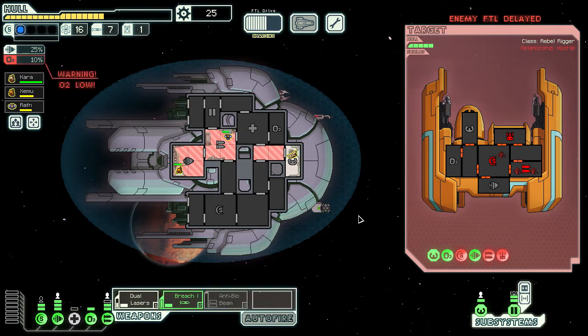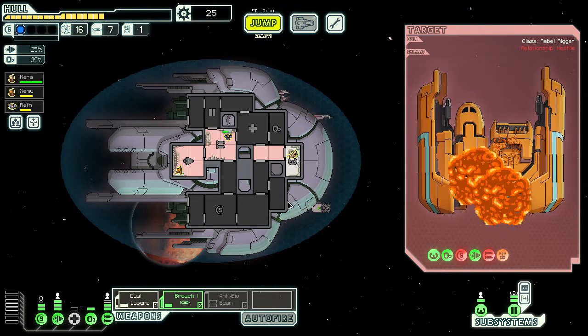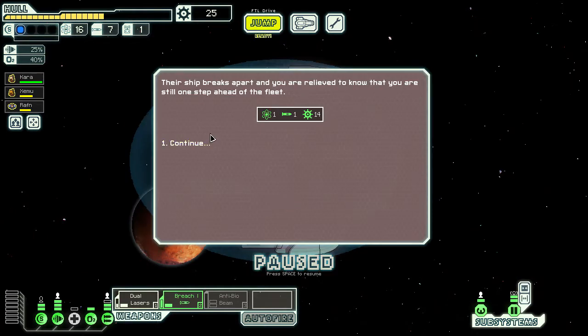Breach is ready if we need it. Dual lasers are ready — let's go back to their weapons, then piloting next. Getting their weapons repaired pretty quickly so if we just stay on their weapons we might be okay. It looks like they're pretty intent on getting repaired. They're losing crew members along the way as well. She breaks apart — we get one fuel, one missile, 14 scrap. Not that much really.